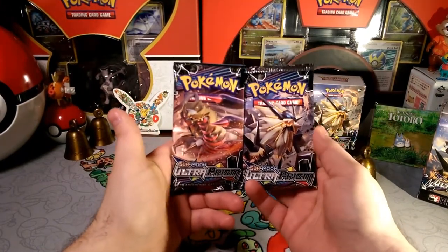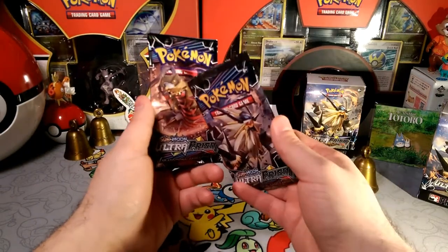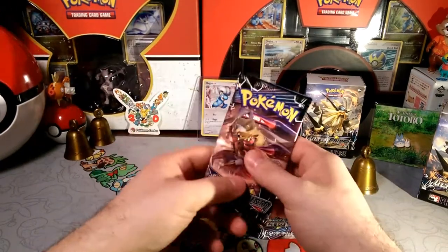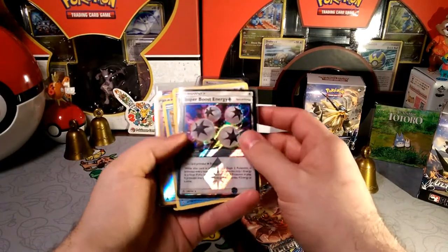We have two more packs here of Ultra Prism — a Dawn Wings Necrozma and a Giratina. We'll save the Dawn Wings for last, because if we go over what we pulled this week, we got pretty lucky.